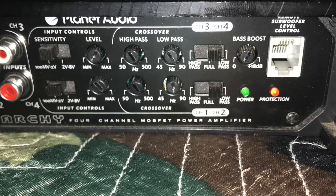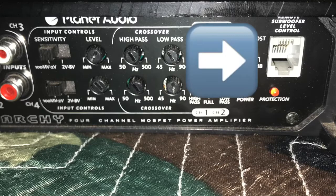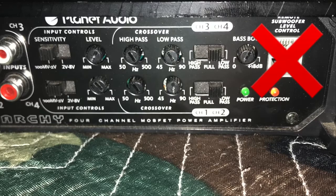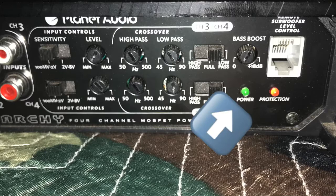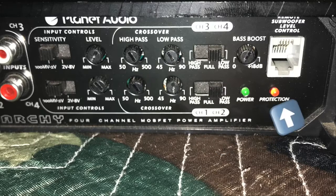There is a spot to plug in a remote subwoofer level control, which I do not have sadly but I am planning on buying one. And finally you have the lights. One green light is for power — if the amp is powered up and working this light will be green. If the red protection light is on, this means that something is shorting out somewhere and you will need to check your connections.